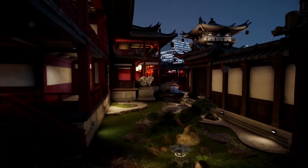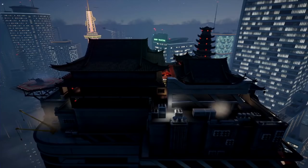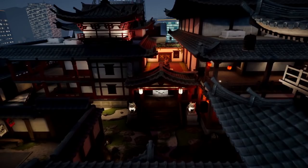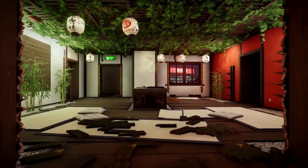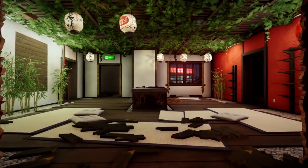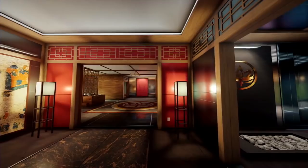We got a lot of details on the new Skyscraper map. It's like a Japanese temple whose location is on top of a high building. The design looks incredible, and the invited guests who already played the map said that it is really well balanced. It's not like Favela, for example, which is super destructible. This map will require a little bit more development during gameplay.